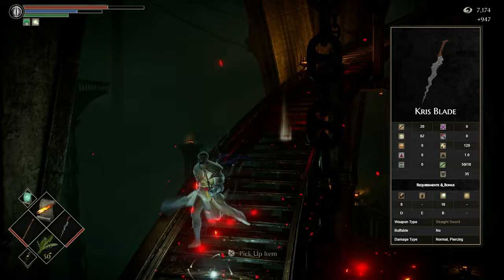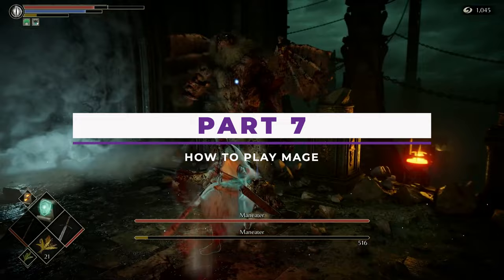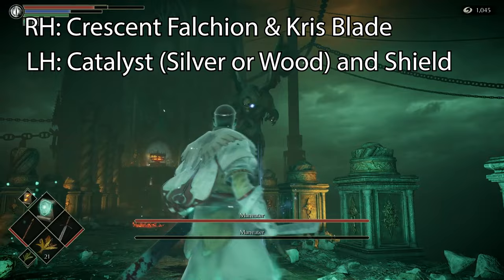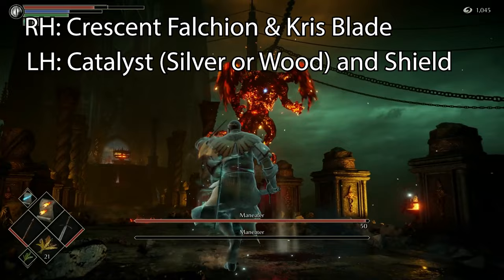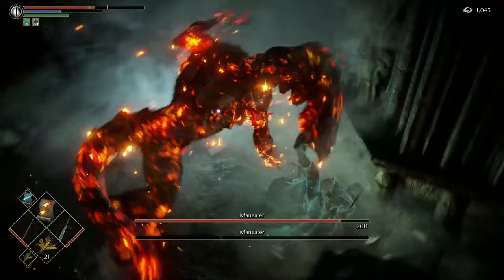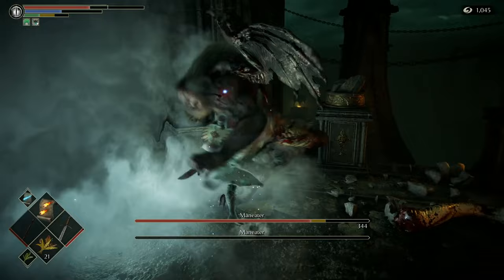Once you get the Cursed Weapon, you're basically set. Here's how to kit out: in your right hand, put the Falchion and the Cursed Weapon. Use the Falchion in close quarters and against weak enemies, and the Cursed Weapon is just there to pump your wand damage. In your left hand, put your catalyst and some sort of shield — I just stuck with the buckler since I had the stats for it, even if it isn't 100% physical block. This gives you the option to go sword-and-board or sword-and-wand depending on the situation.